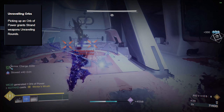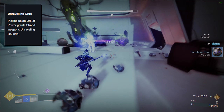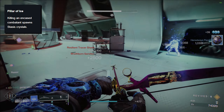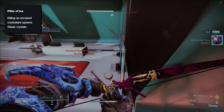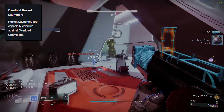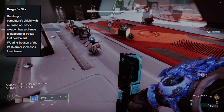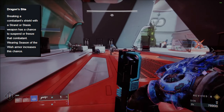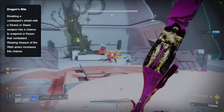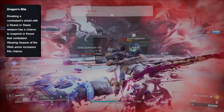For Column 4, we have one of my favorite perks back — Unraveling Orbs. Very simple: you just pick up an orb of power and your strand weapons get a nice buff with Unraveling Rounds. Pillar of Ice will spawn a Stasis Crystal when killing an Encased Combatant, which I believe Encased just means frozen. Revitalizing Blast will weaken bosses and champions by just dealing damage with any solar ability. We've also got Overload Rocket Launcher, which I think is a first. Dragon's Bite gives you a chance to freeze or suspend an enemy when breaking their shield with a Stasis or Strand weapon, and wearing Season of the Wish armor will increase that chance.